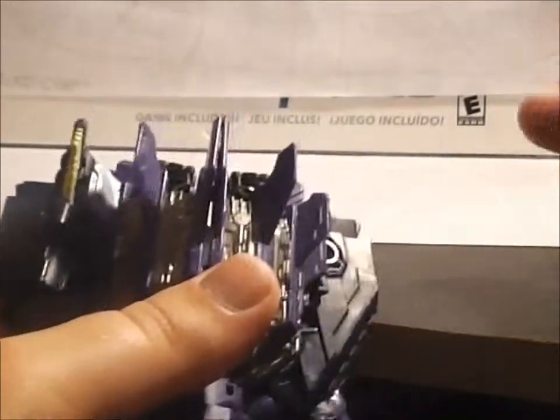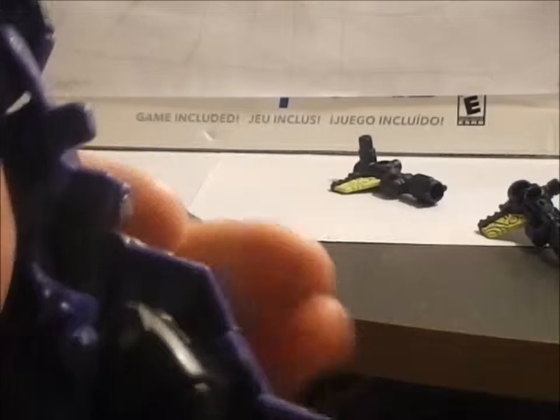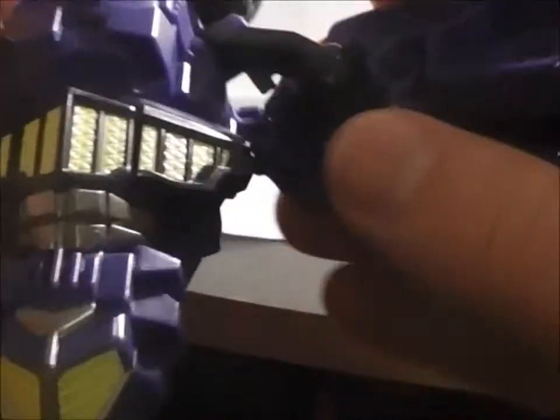First, remove the guns. Then we open up the hands, the legs of the tab in front of the body. Then we rotate, rotate the things around, and more of it is basically that.